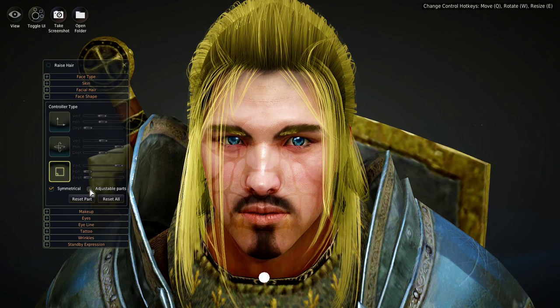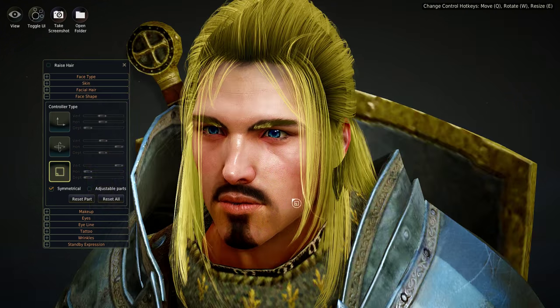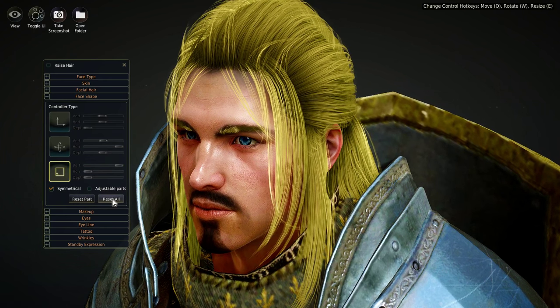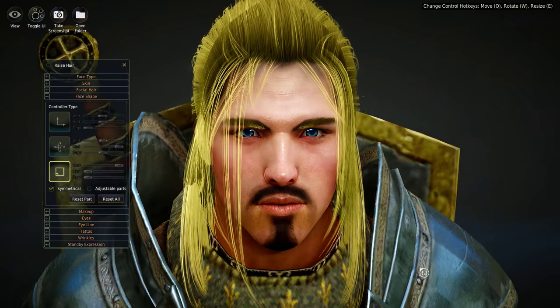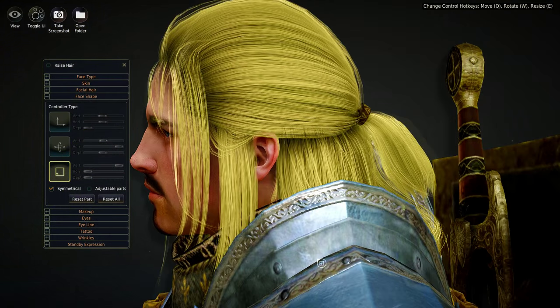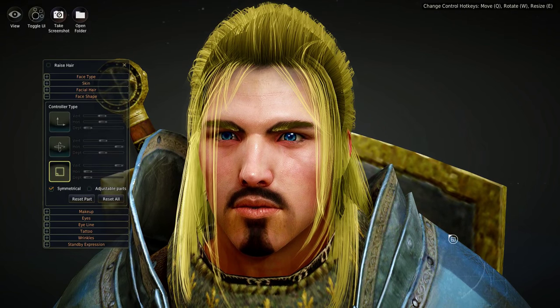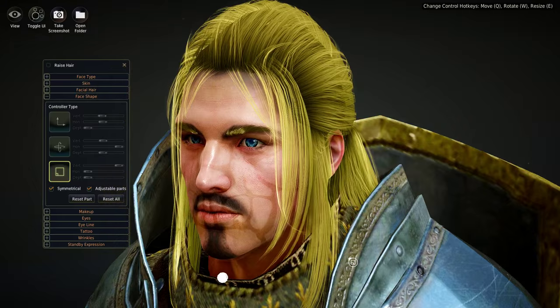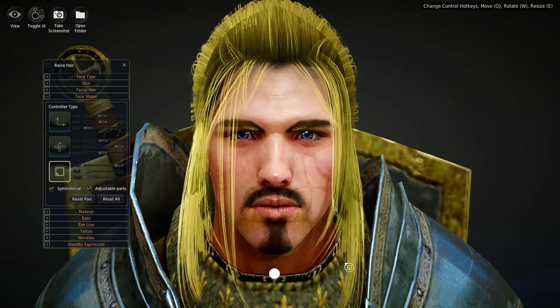Turn off Adjustable Parts and focus on the nose. Then click Reset All — see how the nose got bigger, the bridge came back in, and it no longer has that slope. It's back to that perfect angled nose you'd expect on the pretty-boy that they've apparently designed this character to be.